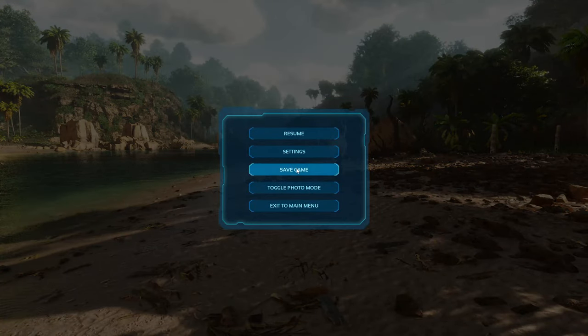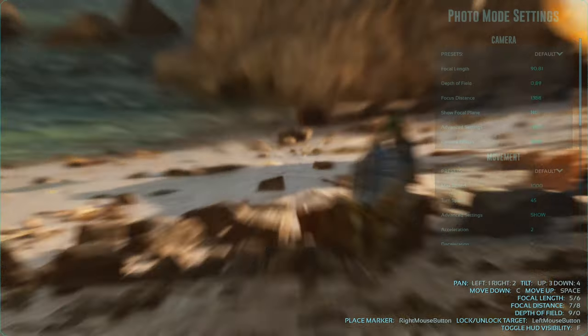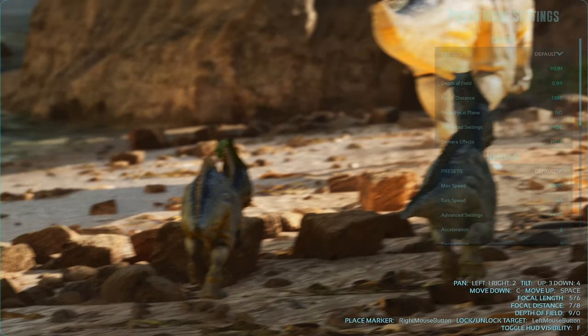So first thing I do — you know, I find something interesting — I hit the Escape key, go down here to where it says toggle photo mode. This will bring you into the photo mode camera.